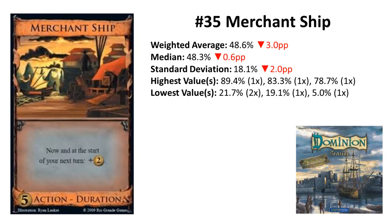Rank 35: Merchant Ship from Seaside. After a big jump of 10 ranks better, it now falls again 4 ranks. It's 3 percentage points worse than last time and was voted 6 times above 70%. It would be even 2 more ranks worse in the unweighted list. Merchant Ship is a very simple card, yet still ranked very differently. While Harvest gives you a not-guaranteed 4 coins, this is a guaranteed 4-coin card — just split over 2 turns.